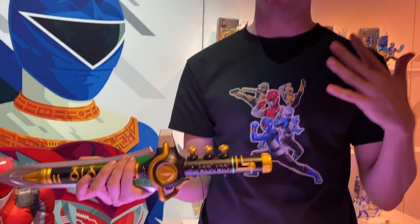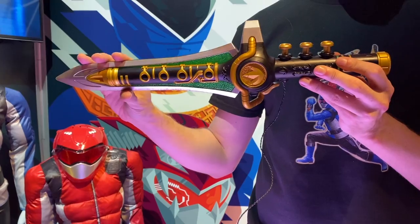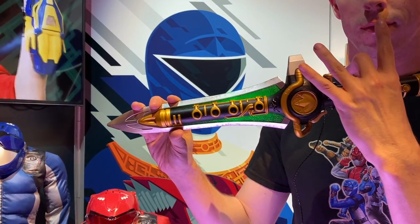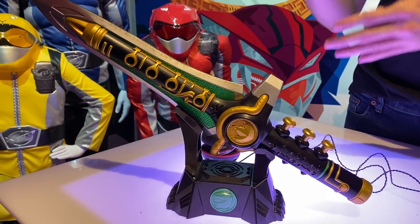Welcome to Power Rangers. One of the big things we're really excited about this year is our Lightning Collection and what we're expanding into with our premium fan role play. This is our Green Ranger Dragon Dagger, straight from the Mighty Morphin era. Just like the Green Ranger had to summon the Dragon Sword by playing the right song, you too can summon the Dragon Sword by playing the right song. It's a really cool fan role-play item coming out in the fall, available for pre-order now on HasbroPulse.com, and in select stores worldwide starting in the fall.